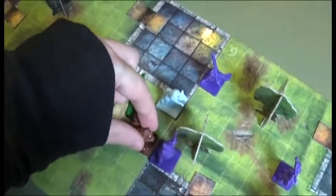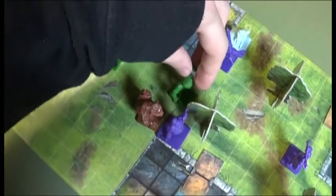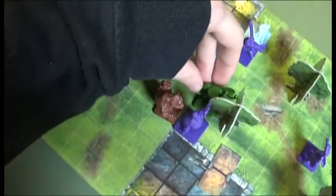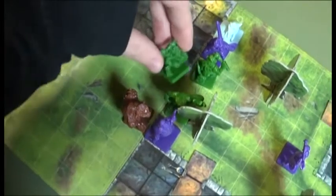The Ogre stays put. The Wolf moves five spaces. The Troll moves two spaces. The Goblin moves five spaces and another enemy moves five spaces as well.